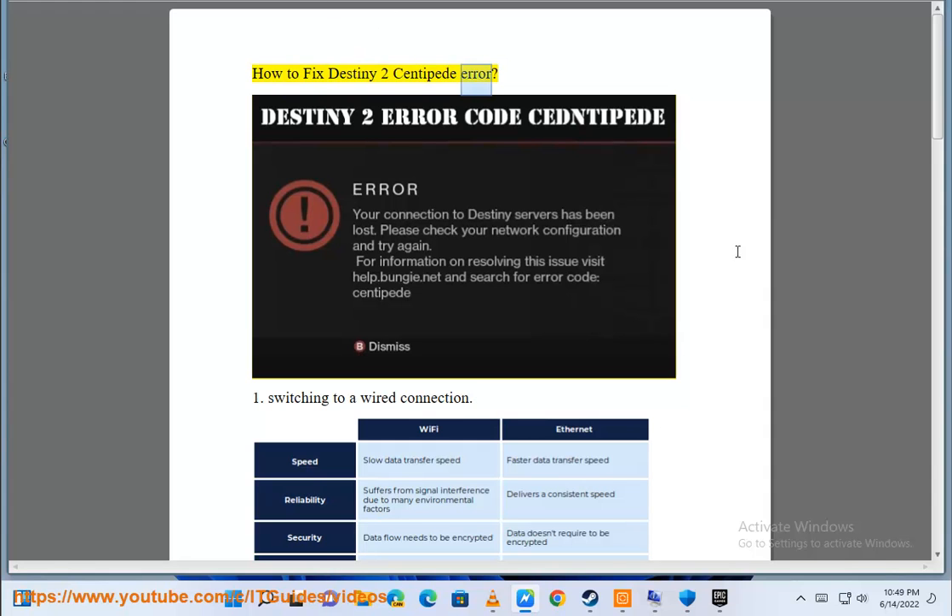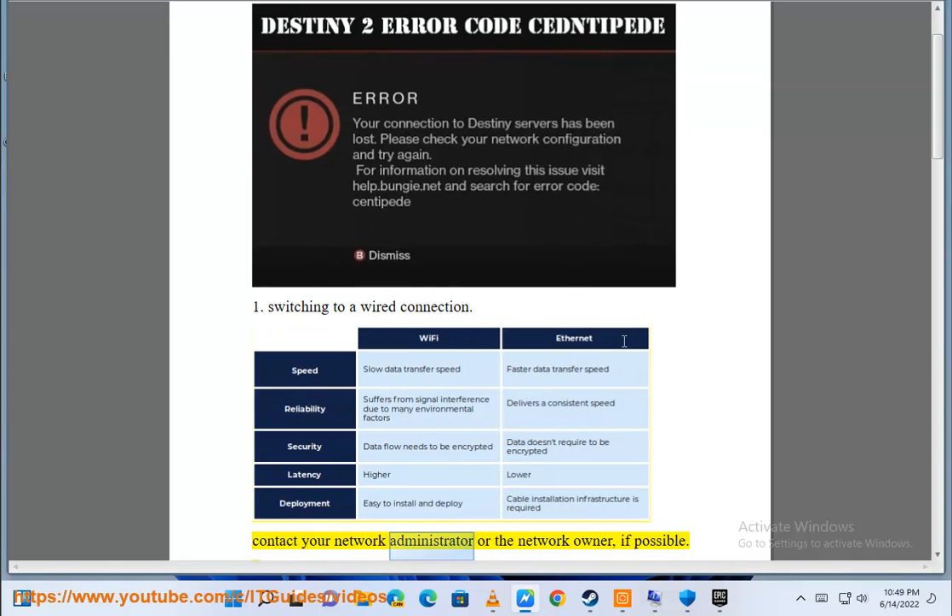How to fix Destiny 2 Centipede Error. 1. Switching to a wired connection. Contact your network administrator or the network owner, if possible.